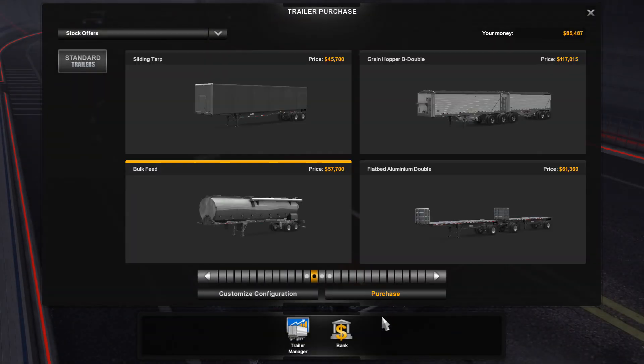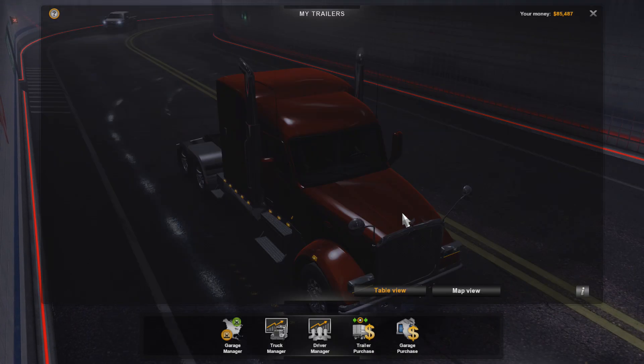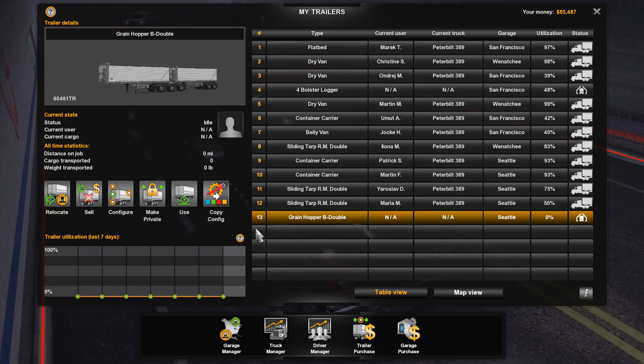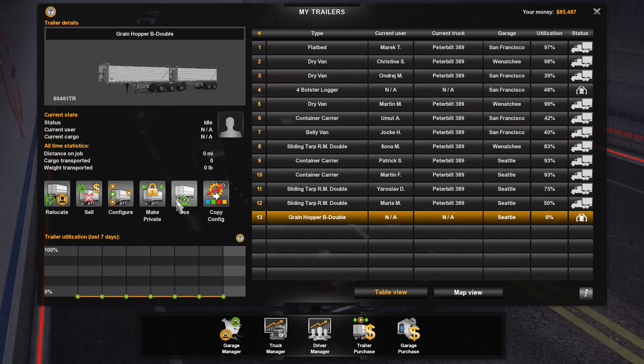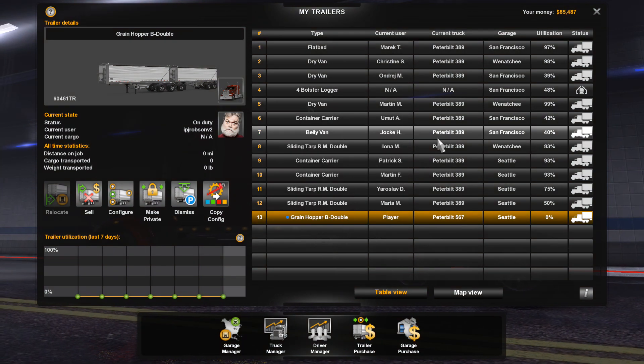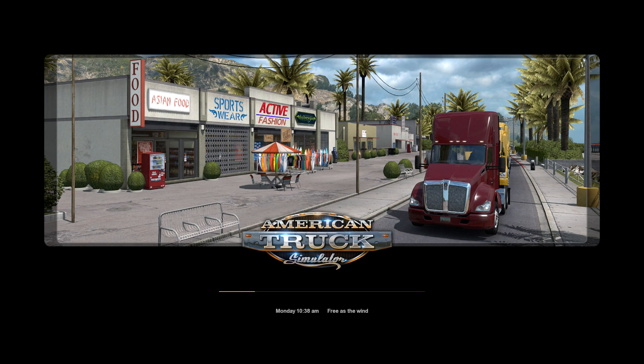We'll come back to that another time. Let's get out of here and see if we can get into that trailer. We're looking for the green one right there — we want to use this. It's in our garage. Let's go take a look at it in person. The bulk feed was not the one I was thinking of — for some reason I was thinking it was the fuel-type trailers, but the bulk feed one looks pretty good too.